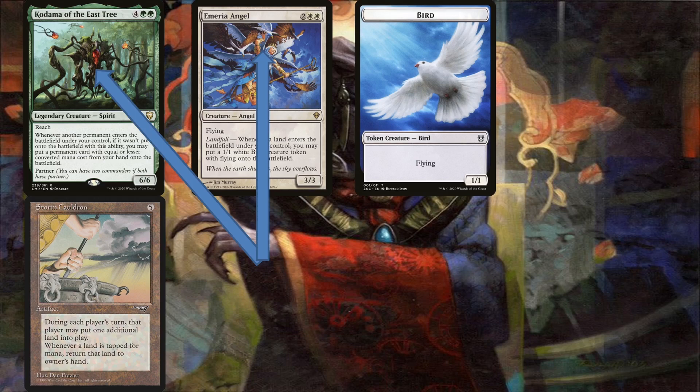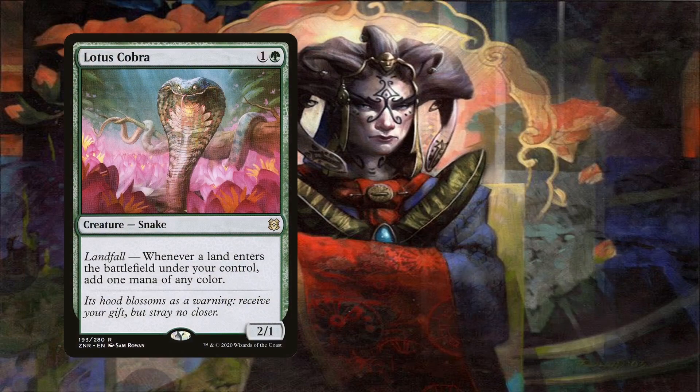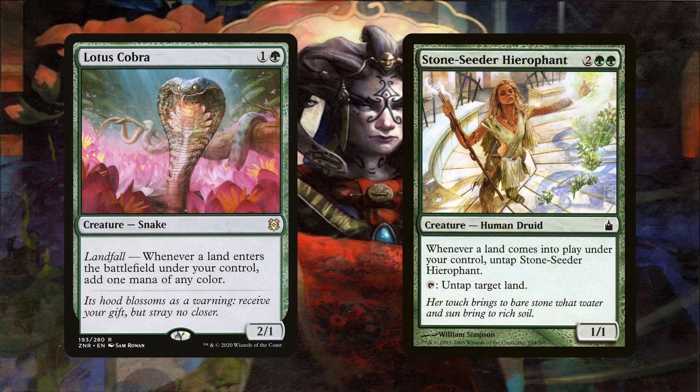You can also achieve this without the token creator, since Kodama's first trigger is enough to replay the land you bounce with Storm Cauldron. This won't get you infinite tokens, but you get infinite landfall triggers and infinite mana. You can also get infinite mana thanks to Lotus Cobra and Stonehoof Chieftain. If you have either on the battlefield when you're getting infinite landfall triggers, you can get infinite mana regardless of how you assembled the engine.